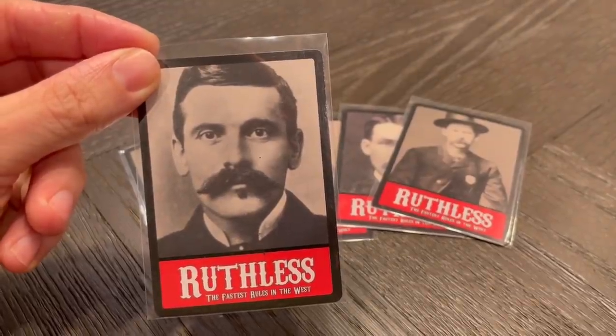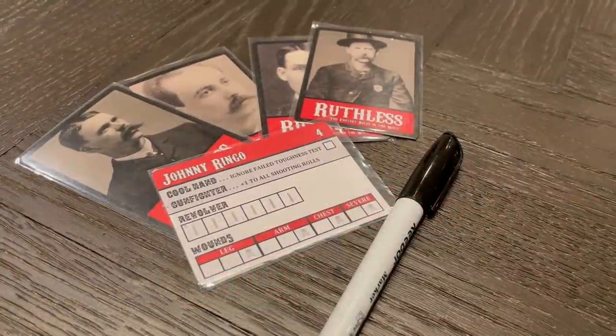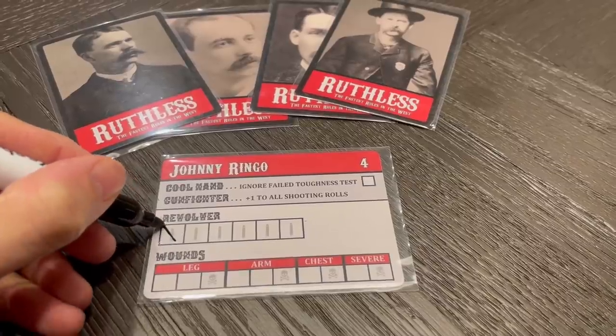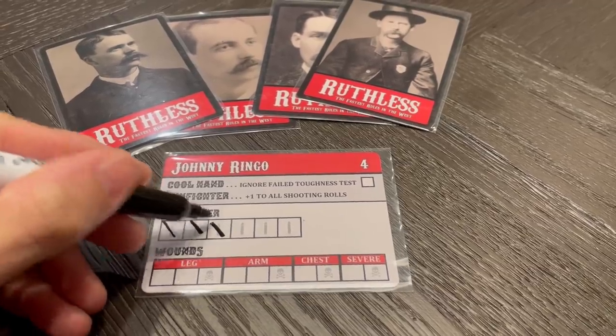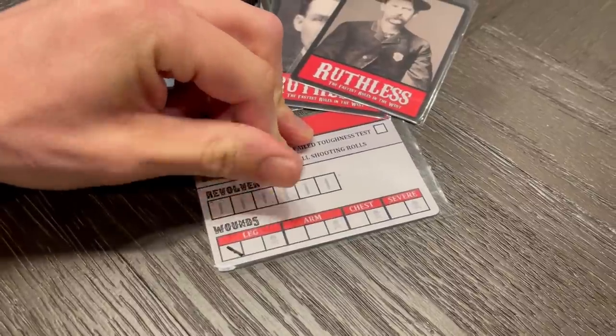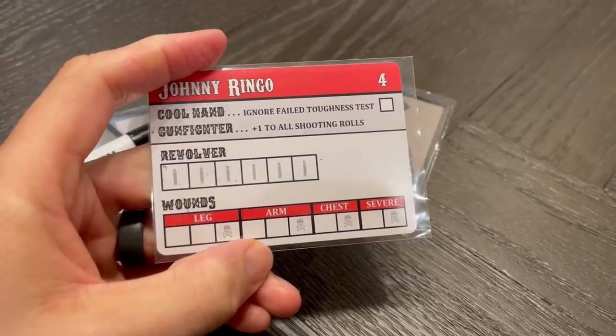A gunslinger like Johnny Ringo has his own card, and each card includes a plastic protector sleeve that you can slide over the card. We even give you a dry erase marker to cross off ammunition and wounds. When you're done a scenario, or you want to replay the entire campaign, just wipe off the plastic cards and you're ready to start again.